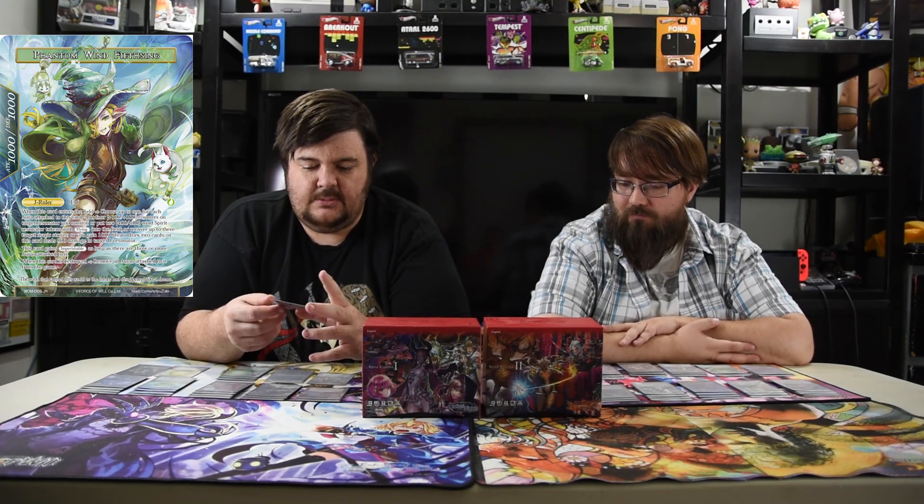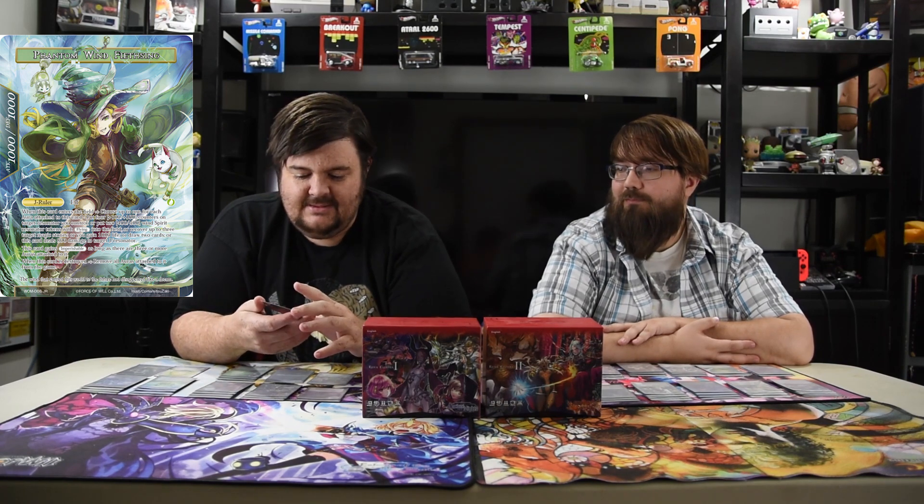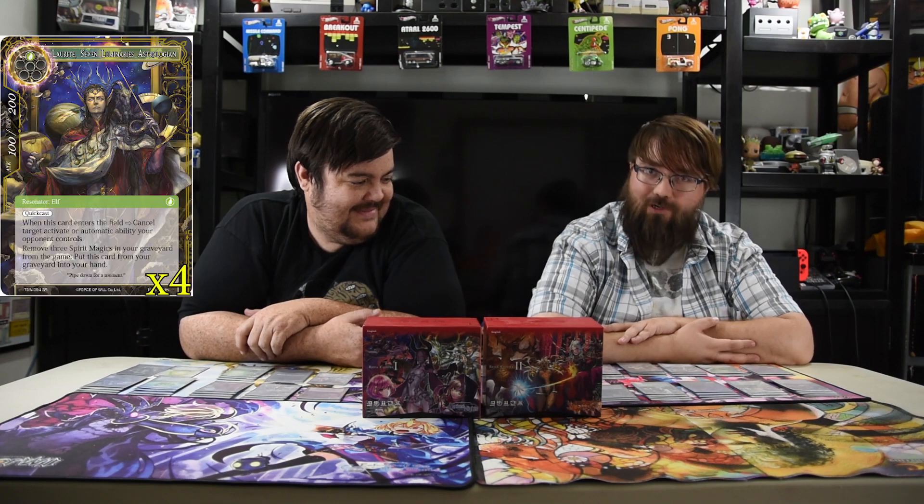She also has imperishable as long as there are three or more auras attached to her, and when she is destroyed remove all auras attached to her from the game. Whenever the auras are on her on the backside she's imperishable and they don't get removed unless she dies, so they just stay there. But once she dies they get removed, she flips over and still removes auras. But if she had three she's imperishable so you have to do it again — you get more value out of her enter-play trigger.